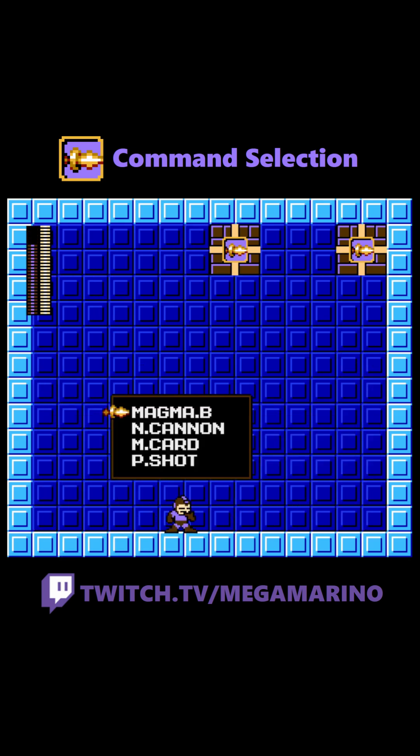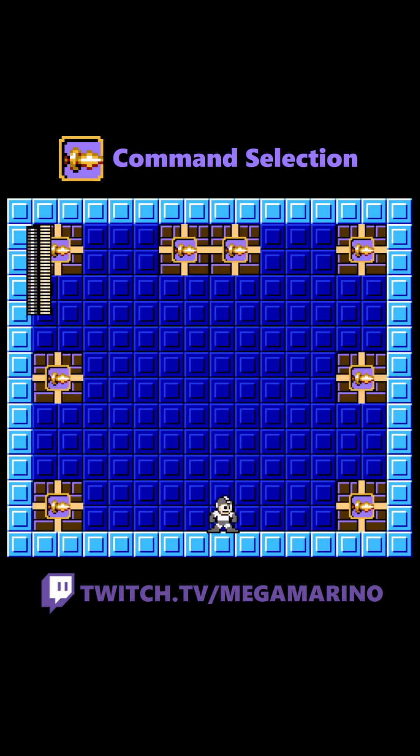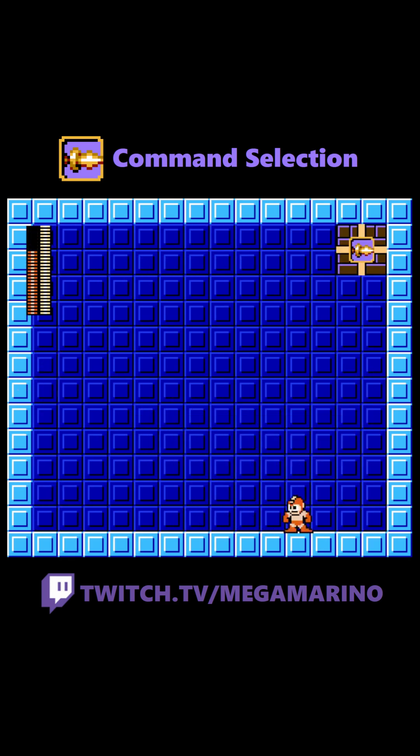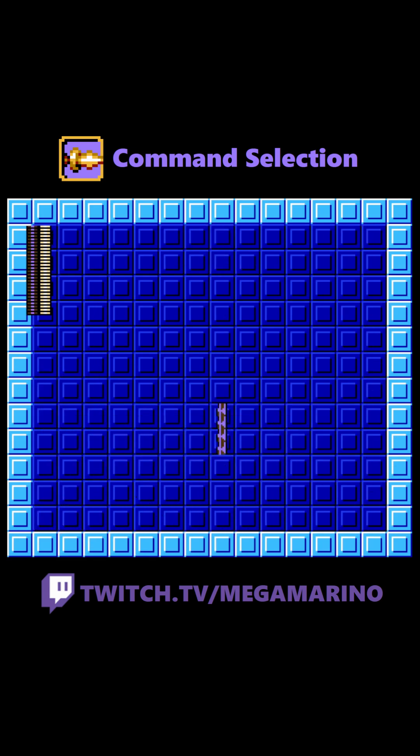This weapon allows you to use one of four randomly selected weapons, including special items and utilities. Activating it requires one energy, and you only get one shot with each weapon. Command Selection is essentially every weapon in the game except Super Arm and the adapters from Mega Man 6.